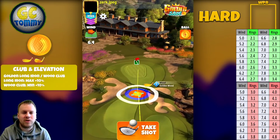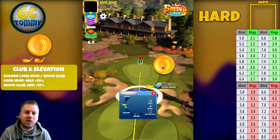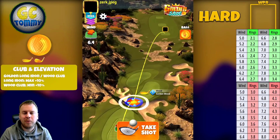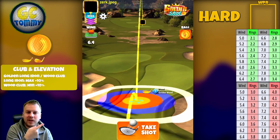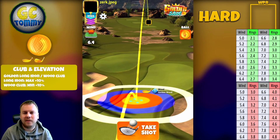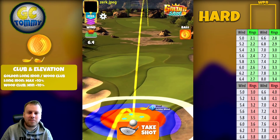Now we take a look at the videos. Shot number one is a great ball — I wanted to display another headwind shot, which is why I still chose to include this one. Three backspin, half a bar of left spin, direct headwind at 6.4 mph — that's 2.7 rings. The green numbers at the top of the table are for the wood club, and the red ones at the bottom right are for the long iron, which is max plus 10.